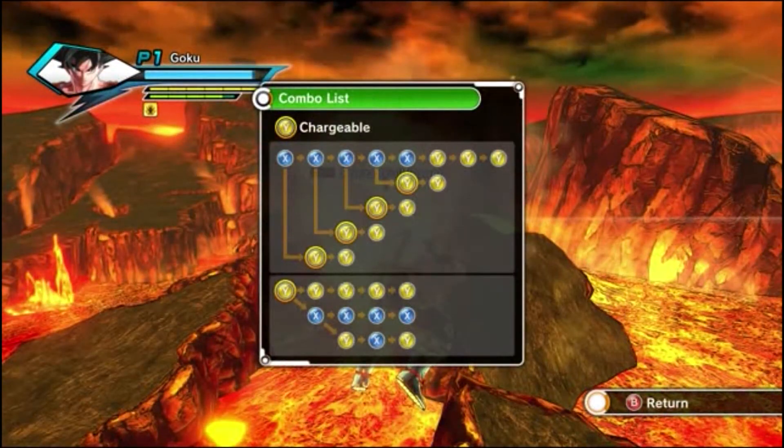Combo list. Here we go. XXX, XX, XX, YYY. Seems Y is chargeable.